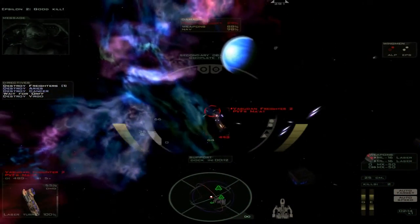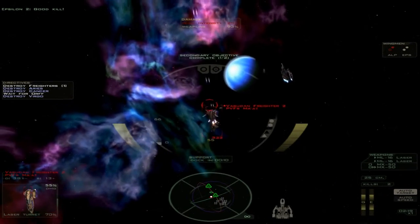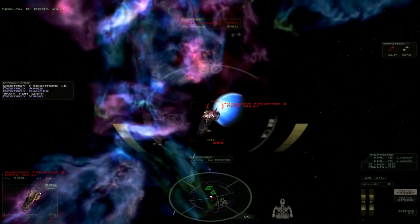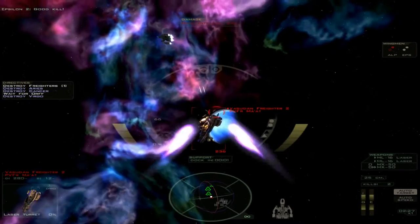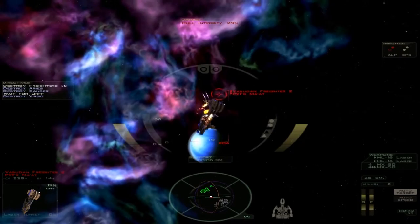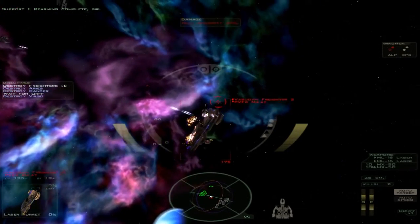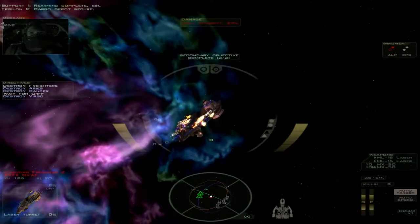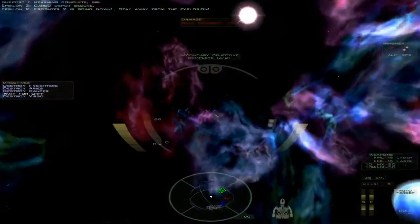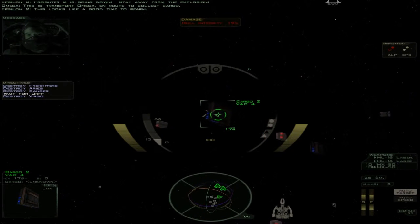That was a missile. Good kill! Let's take this dude out. For support I'll just cut my engines and shoot it down while I wait to get more missiles. Let's see what we can do if I can stay out here. I've got more missiles now. There we go. Okay, Trader 2 is going down. Stay away from the explosion. This looks like a good time to rearm.